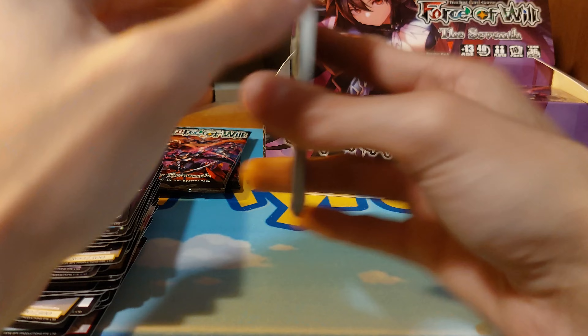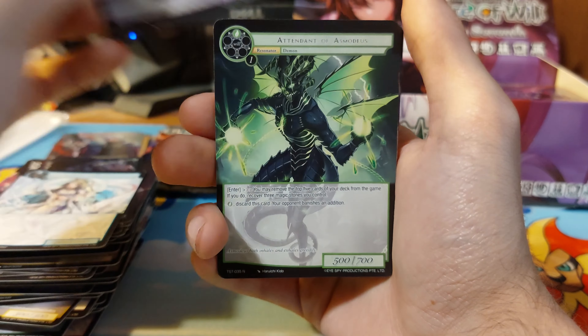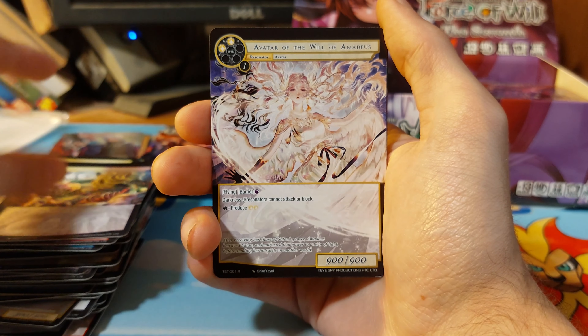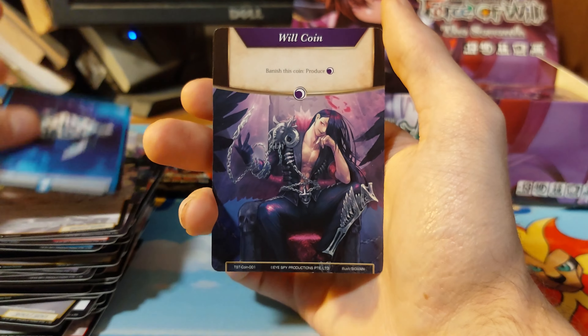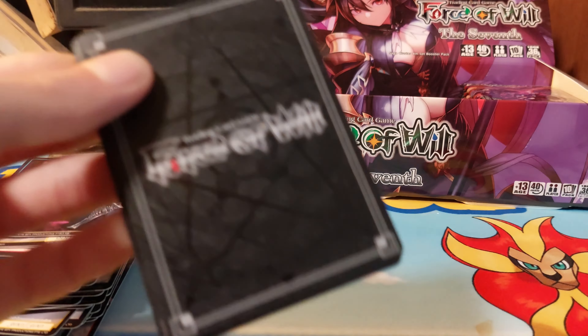I don't want this to come out of the pack. Prideful mermaid, graveyard keeper of the demonic world — would love to see a foil of that if there's one, because that's just a really cool one in my opinion. We have a rare — giant pig fort. Fun set to open.